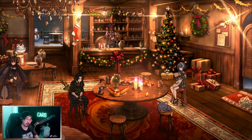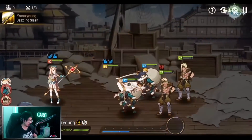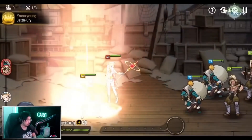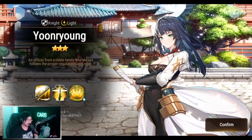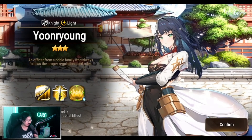Let's go in and start with the new three-star units. We've got five — one of every element as per usual. The first one we're going to look at is the light knight, Yun Ryung. Make sure you guys let me know in the comments which one are your favorites and where you're thinking about using them.